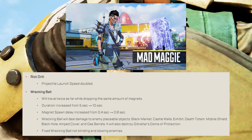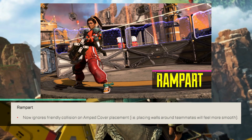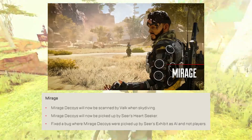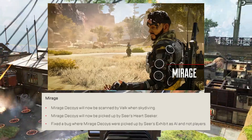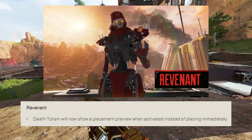Yes — Gibraltar's dome now has a counter. Rampart now ignores friendly collision on cover placement, which means it will be much easier to place your walls around teammates. Mirage decoys will now be scanned by Valkyrie and also picked up by Seer's heartbeat sensor. Revenant's Death Totem will now show a placement preview before you can place it down.